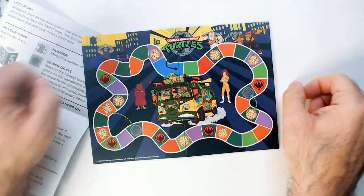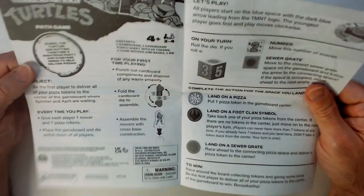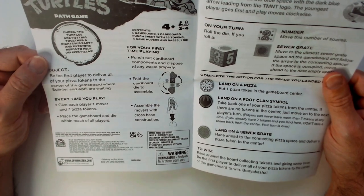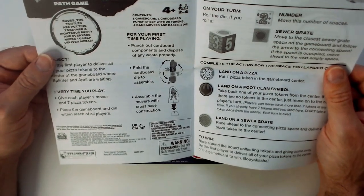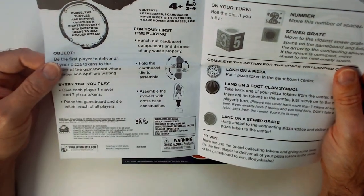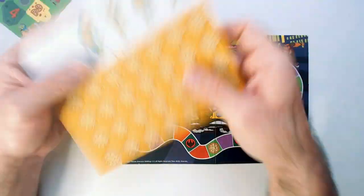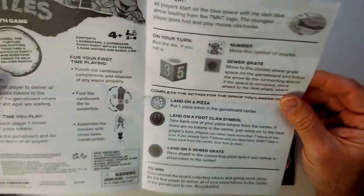Here's our board — Turtle band, Splinter, April O'Neil are on there. Object: be the first player to deliver all of your pizza tokens to the center of the game board where Splinter and April are waiting for their pizza. Every time you play, give each player one mover and seven pizza tokens. Let's go ahead and assemble the dice — hopefully you can do it better than I did.